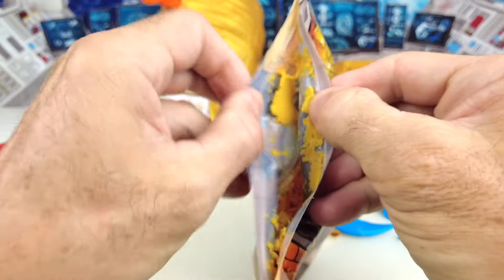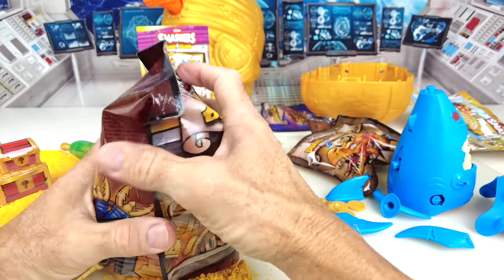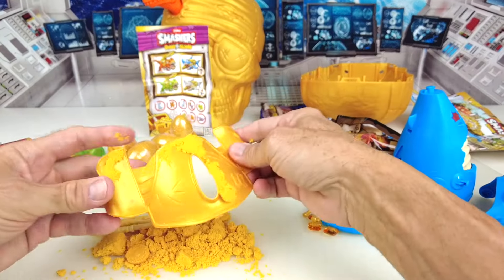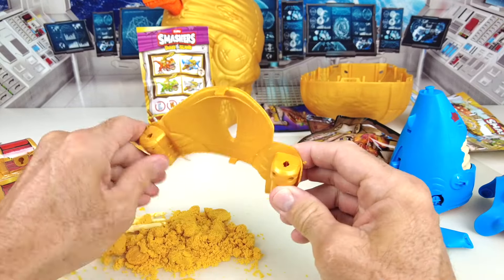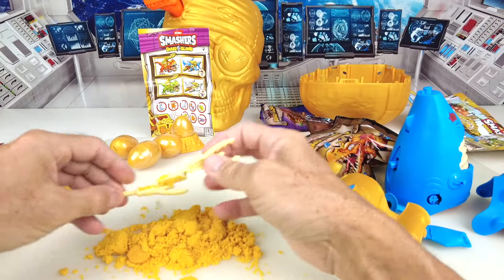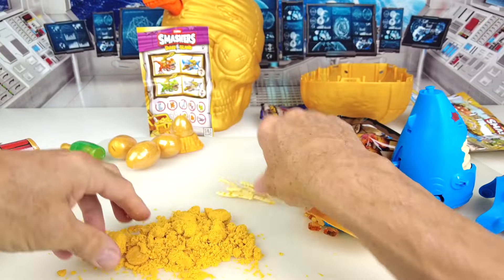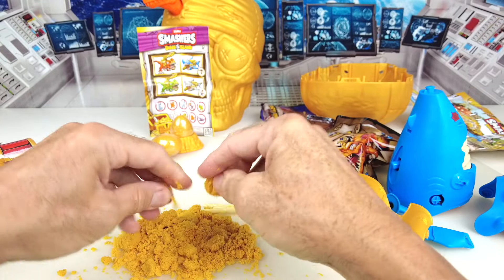This bag actually seals back up. Let's empty — oh, this is a mess! We got a bunch of yellow golden sand. This is the shark armor — I believe his fin will stick out right through that. It looks like there's two areas for projectiles. The projectiles look like bones of some sort. And some more gold pieces in here. This sand gets everywhere.